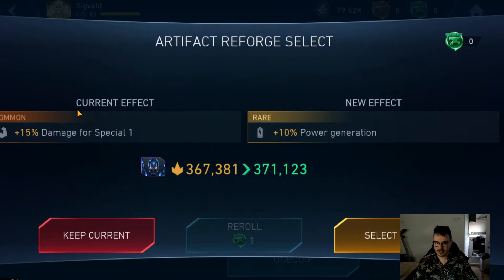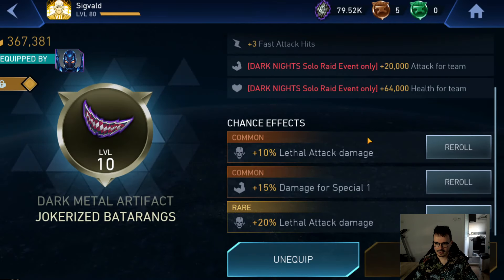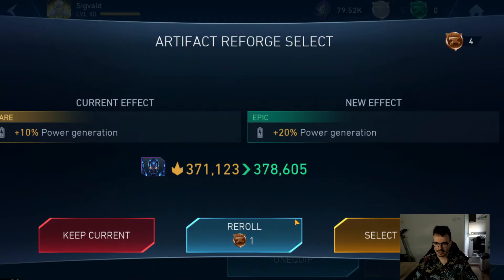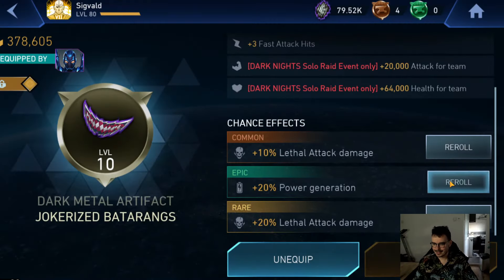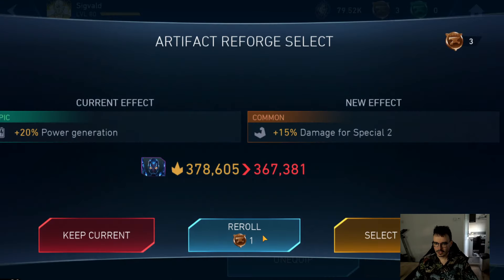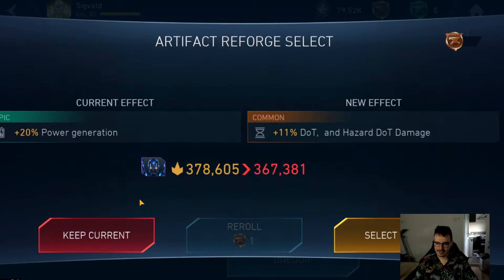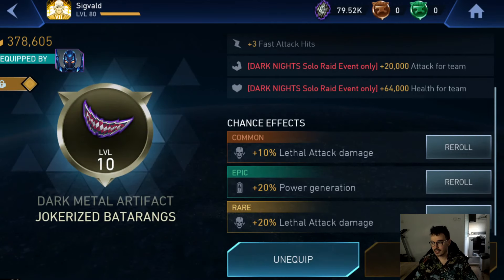Power Generation — that's better than damage on special 1, I guess, for most things. We have some common ones. An Epic Power Generation — okay, I'll take it. Come on, give me more lethal damage. It's pretty frustrating that I'm doing this after the fight and not before it, but it is what it is. We're going to keep the Power Generation actually. Yeah, let's move on to the next fight.